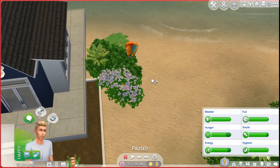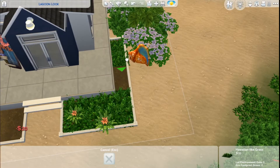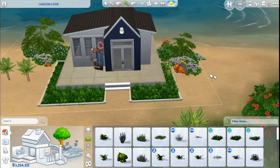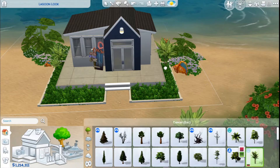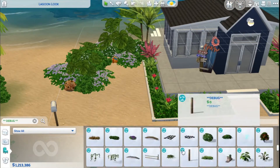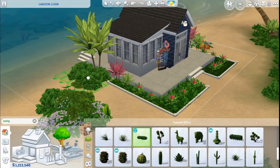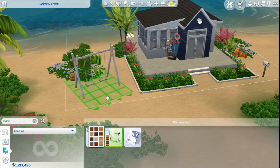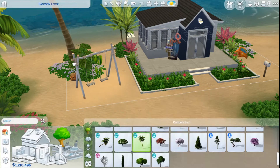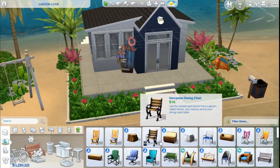Basically this is the exterior of the house. I think I'm going to add a small swing set just to decorate the lot a little bit. This is a 30 by 20 lot in Sulani, so it's fairly small and I like that. I like doing smaller lots because when it comes to landscaping really big lots or decorating them, it kind of is exhausting. So I really like the smaller lots.